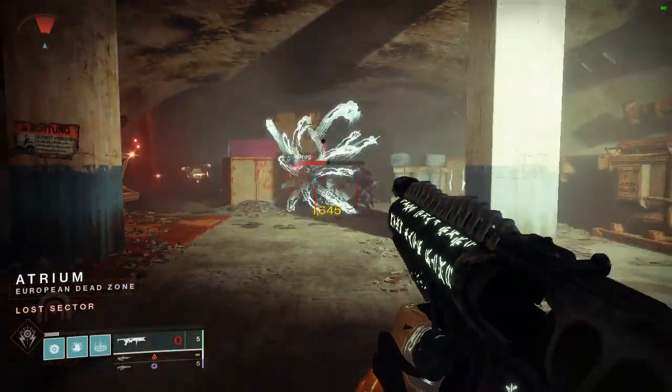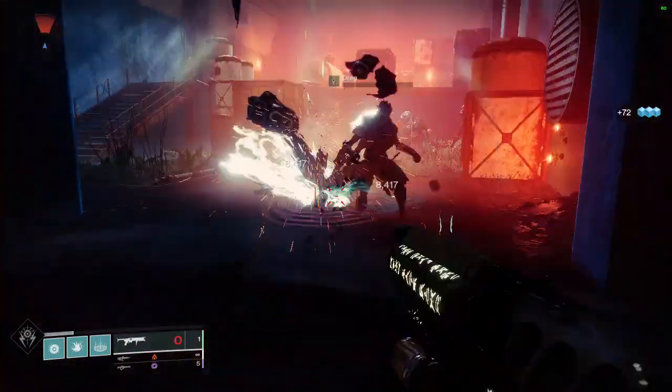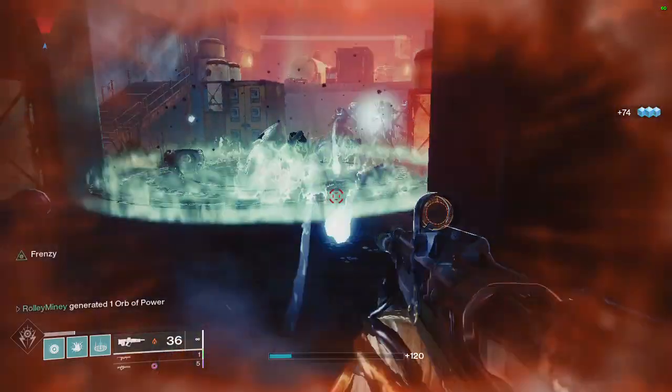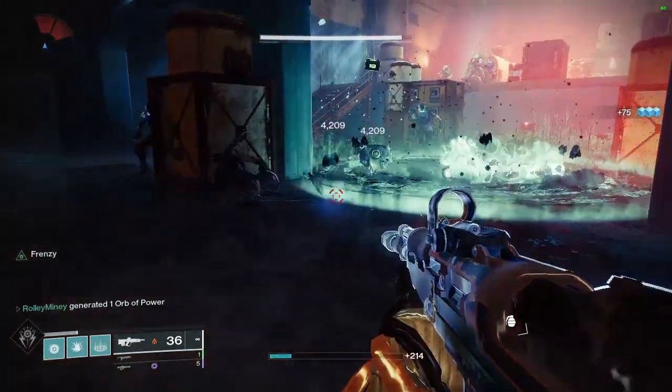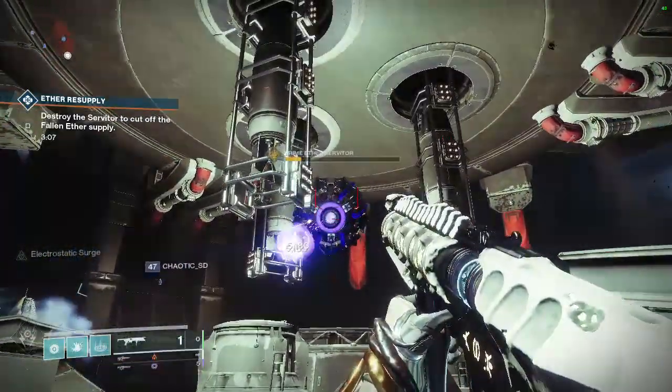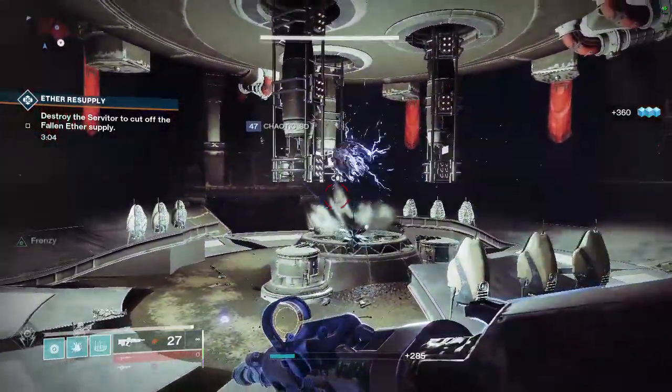Let's start with my favorite: Witherhoard. This is a special ammo exotic grenade launcher that you can buy from the exotic kiosk in the Tower. It is very good for ad clear and blocking certain choke points when ads are rushing you. It is also very useful for doing chip damage to bosses and yellow bars due to its damage over time effect.